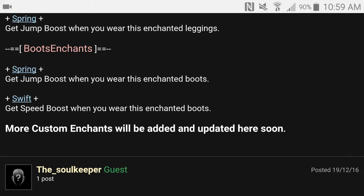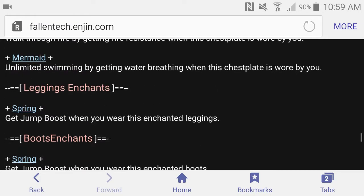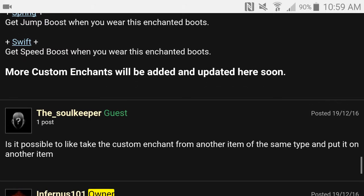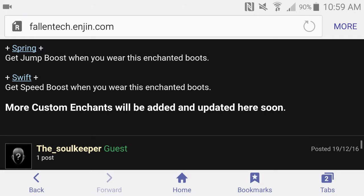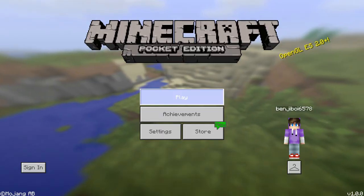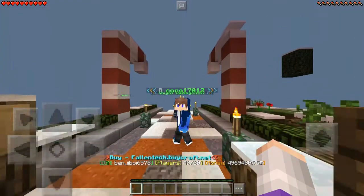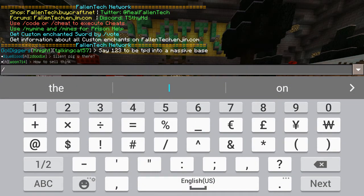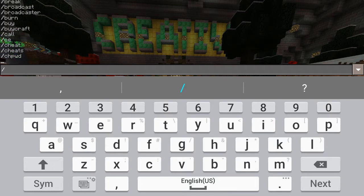For armor enchants: Headlights gives night vision, Fire Shield gives fire resistance, Mermaid lets you breathe underwater, and Swiftness gives a speed boost. If you want to check all of that out, pause the video and check out the website. So yeah, those are the custom enchants — some new stuff besides that.